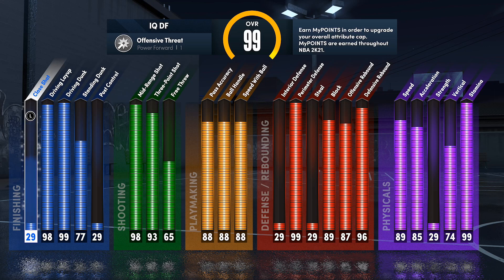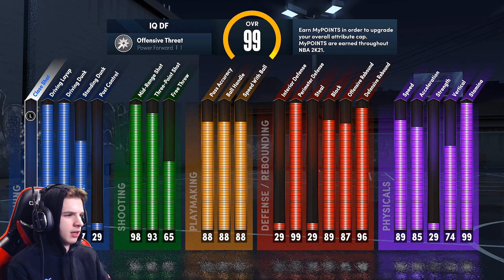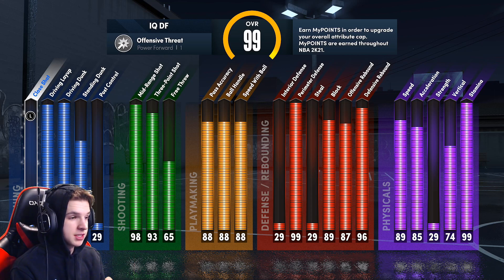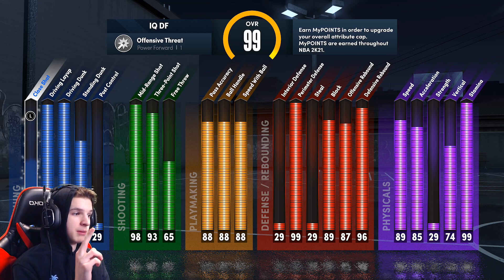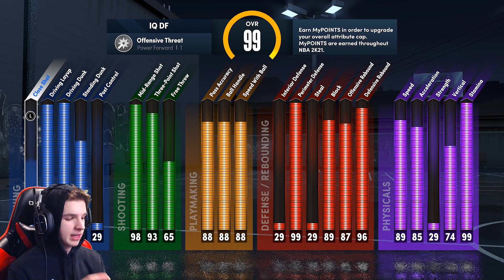99 driving dunk, 98 driving layup, close to an 80 standing dunk, almost a max mid-range, 93 three-pointer. You have a decent free throw if you're a park or rec player. 88 pass accuracy, 88 ball handle, 88 speed with ball, 99 perimeter defense — basically you're a lockdown when it comes to perimeter defense. You got basically max physicals besides strength: 89 speed, 85 acceleration, 99 stamina. And if you add Gym Rat — same as 2K20 it adds plus four onto all attributes — you might have a 93 speed, 89 acceleration, and almost an 80 vertical.